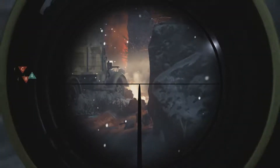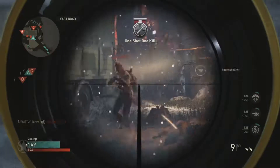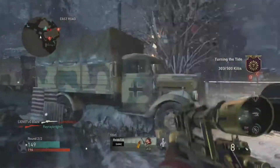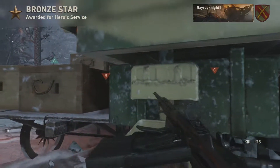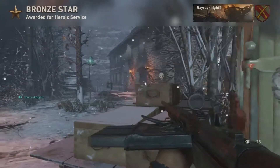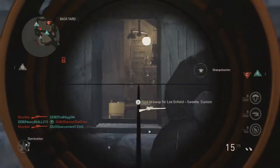We basically completed every single camo challenge except getting 50 kills using a division other than mountain. Wow — 57 and 34. I'm not going to leave this lobby. This lobby is too good. This lobby is basically the drop zone that we needed.